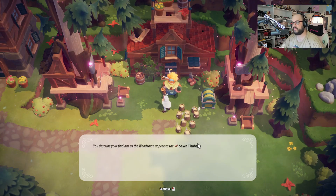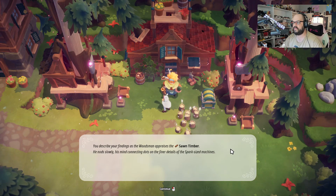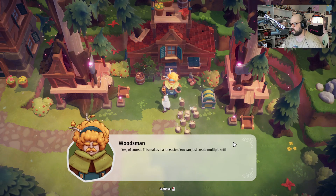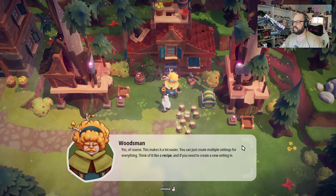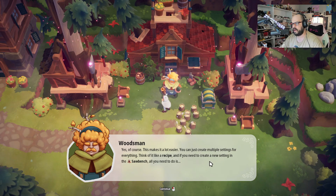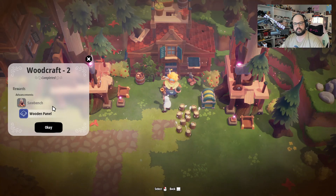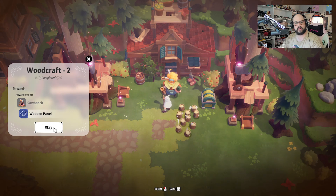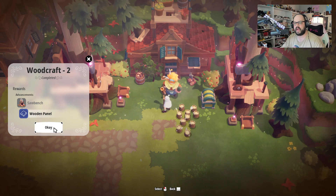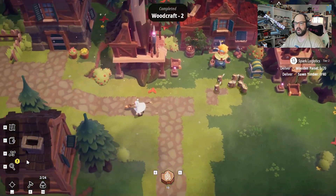You describe your findings as the woodsman appraises the sawn timber. He nods slowly, his mind connecting dots on the finer details of the spark-sized machines. 'Yes, of course. This makes it a lot easier. You can just create multiple settings for everything. Think of it like a recipe. And if you need to create new settings in the saw bench, all you need to do is...' We basically showed in the last episode — we just clicked the little three-line thing and then we can change recipes. So now we're going to be able to make wooden panels. Let's go!